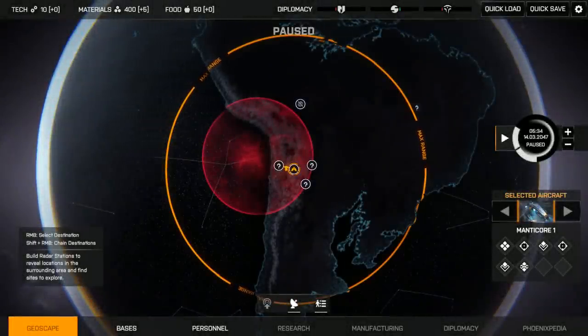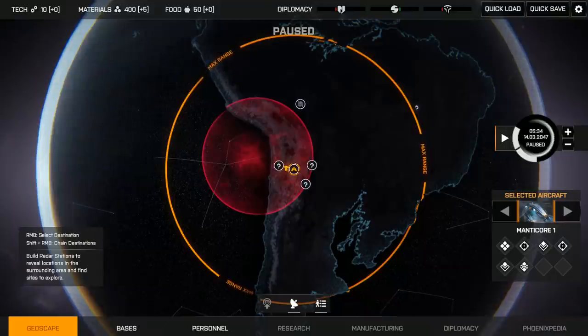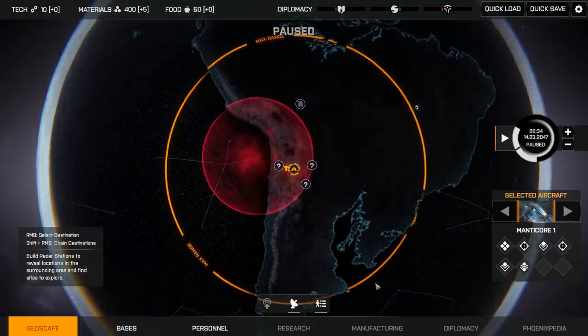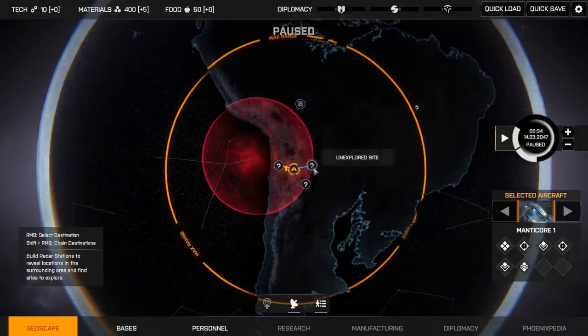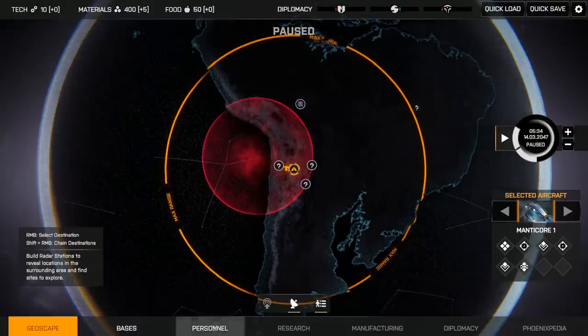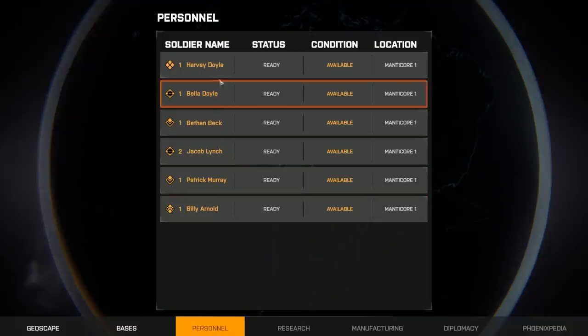Welcome back to Phoenix Point, Backer Build 4. Now, we covered a lot of the basics last time, but there's still a lot of content out there we haven't seen yet, so today I thought we'd pick up right where we left off and check out these points of interest immediately surrounding Phoenix Base Alpha. Of course, first, we should probably make sure our soldiers are actually ready for this.